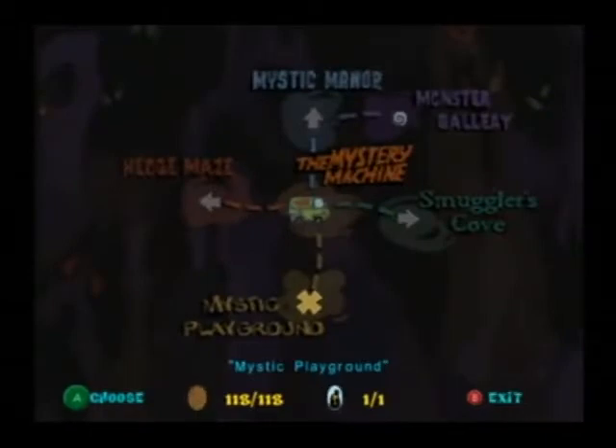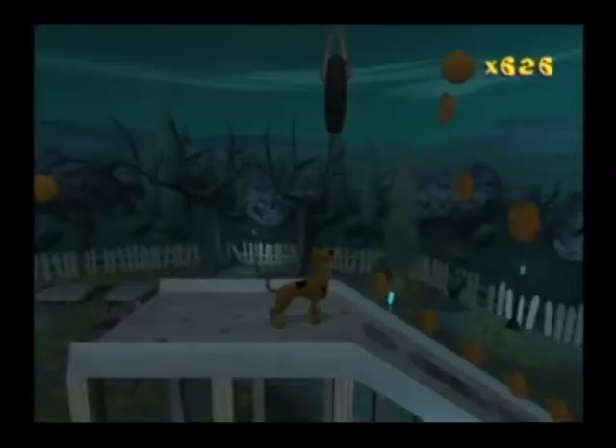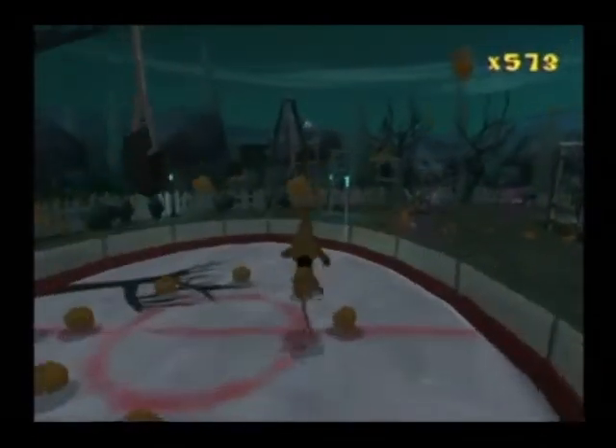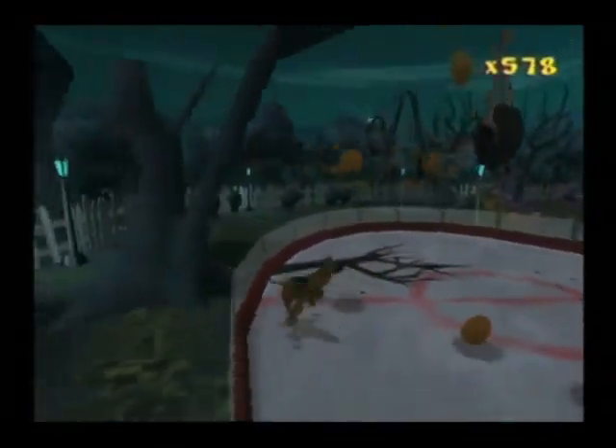The next location is Mystic Playground, and it features a slide, tire swings, trampoline, sandbox, seesaw, some platforms, a tire swing attached to a propeller, and an ice rink. This area is pretty much a room full of free Scooby Snacks. The gargoyle's monster token is also here, and the groundskeeper is chilling near the entrance.